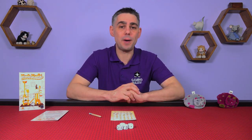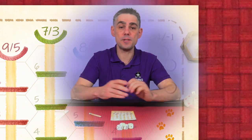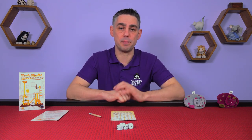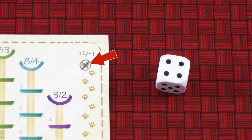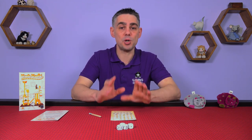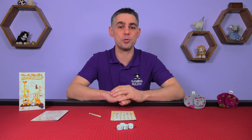Instead of drawing an item you can choose to pass. If you do, circle three footprints on your sheet. Note that you begin the game with one footprint already circled. You can use one or more footprints by crossing them out to adjust the value on your dice. Each footprint used increases or decreases the value of the die by 1, but not above 6 or below 1. You can use footprints to adjust the value of the central die, but don't actually change that die, as the adjustment only applies to you and not to the other players.